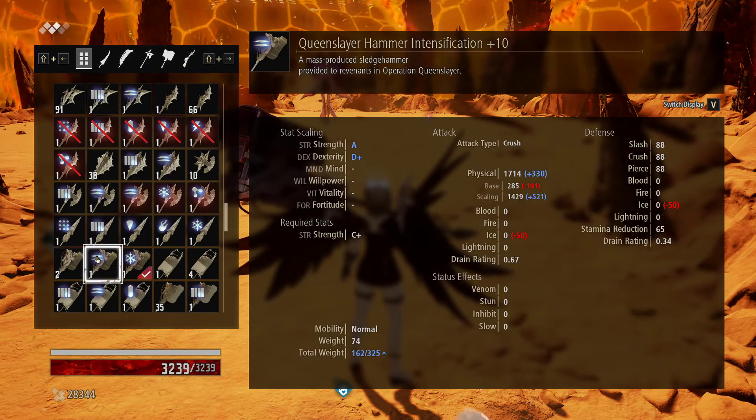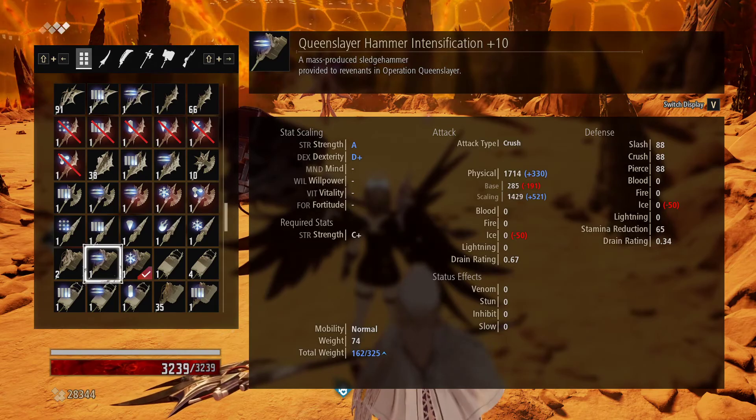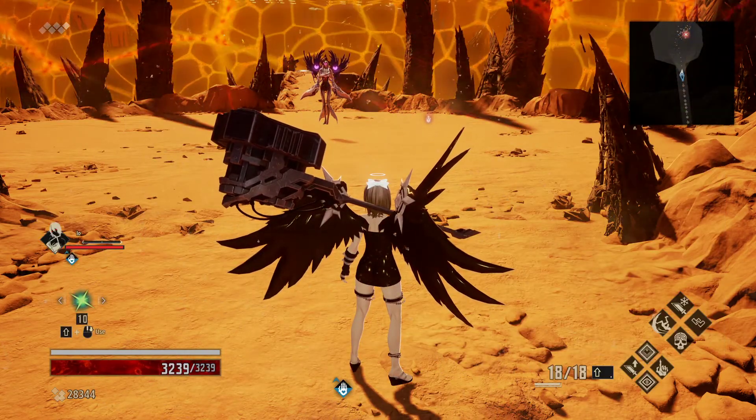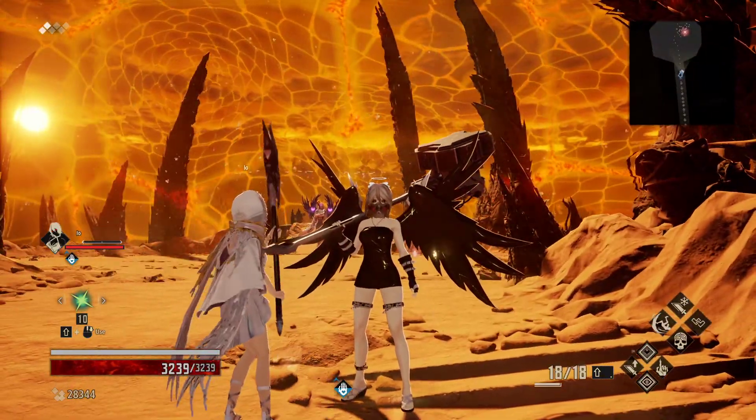If you have an intensified version it goes up to an A, so you can scale very well but you lose the 20% ice damage bonus. As we wait for someone to join, we'll listen to Eva's beautiful song.